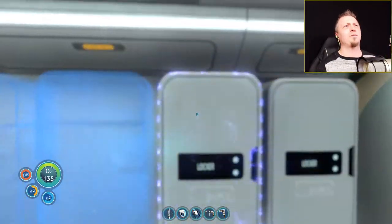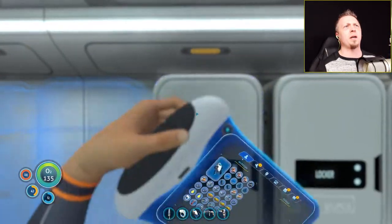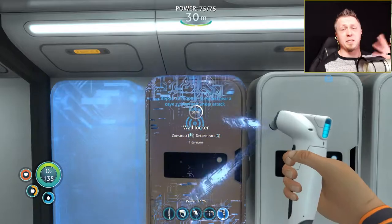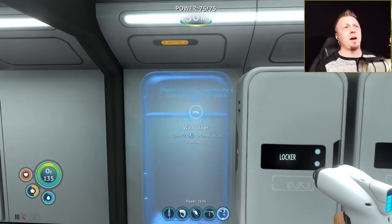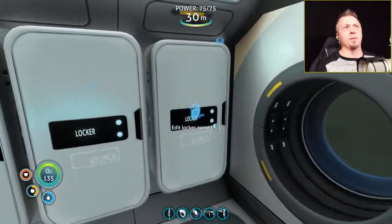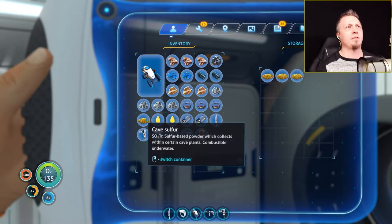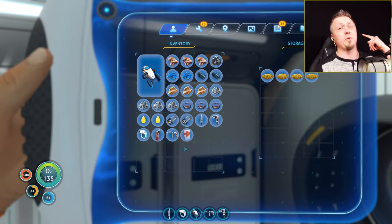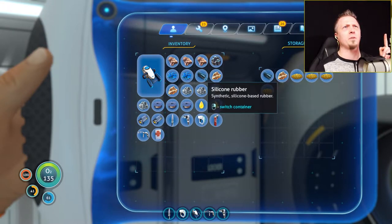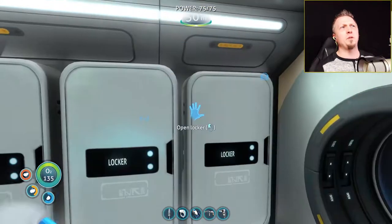One thing I wish they'd fix is that as soon as you're done building a wall locker, if you're looking at the wrong spot, it automatically opens the locker when you release the mouse button. I really wish it would not do that. I don't need any cave sulfur. I've got lubricant, which is going to be useful because I need it for the mobile vehicle bay. I also have some titanium ingots back there that I need.